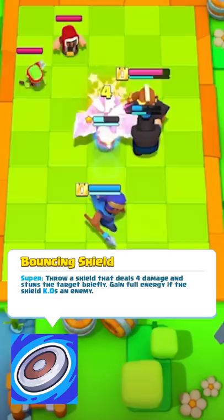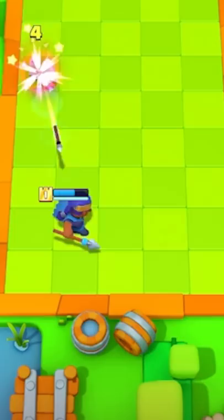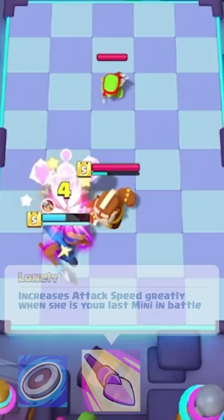We have a new hero coming to Clash Mini — the Royal Champion. She comes with three abilities unlocking at levels one, five, and ten. Her first ability is throwing her shield to damage and stun her target for a short time. If you finish off your target with that shield, you get the energy back, which means you can clear the entire board with just this one ability.